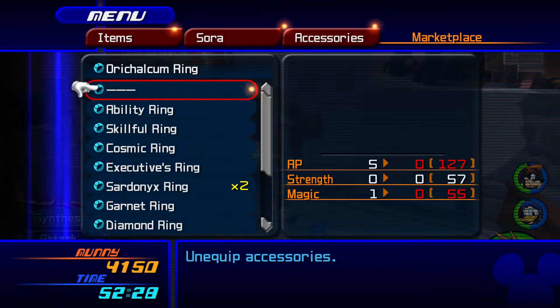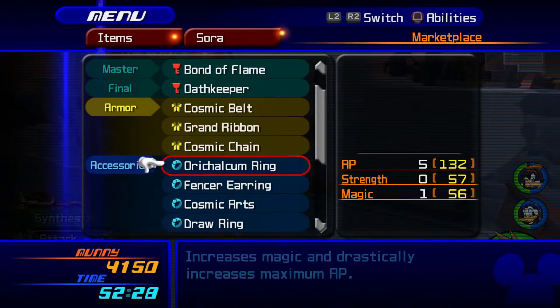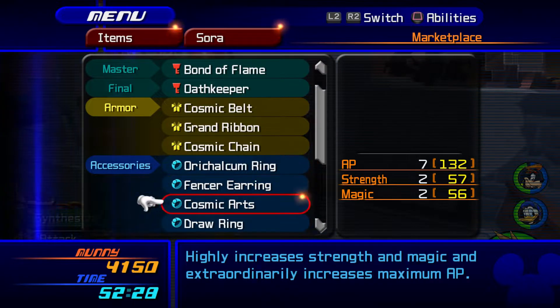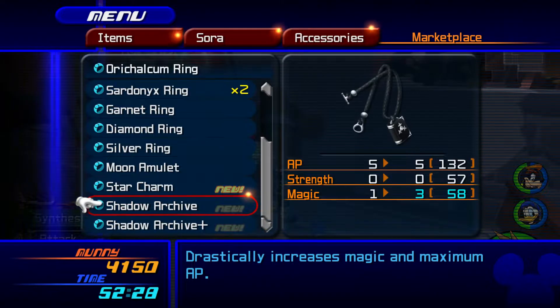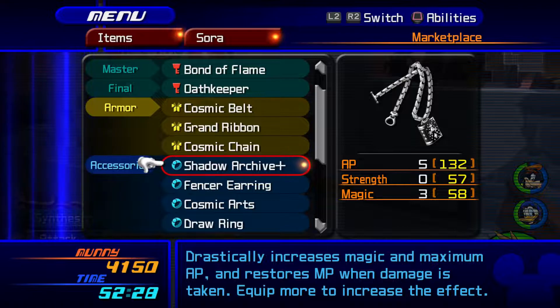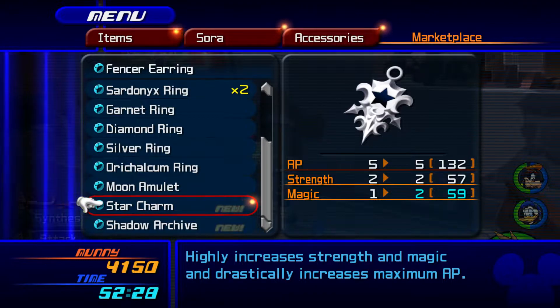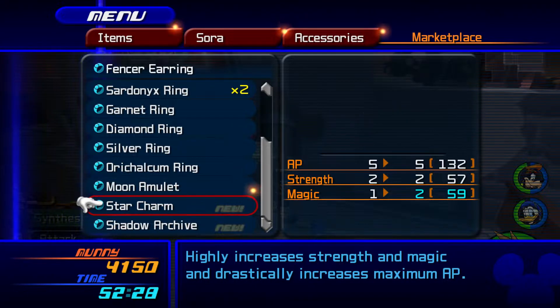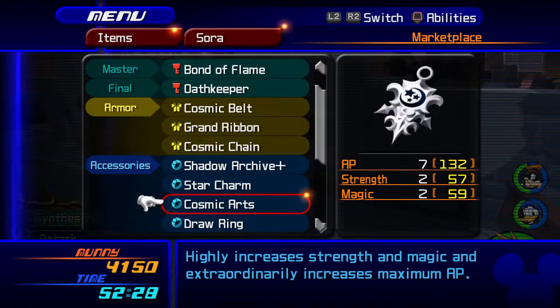Can we trade out Calcumarine for something slightly better, like the Shadow Archive Plus? 5 AP, 1 Magic. Yeah, we can trade it out for the Shadow Archive Plus with MP Rage as the ability. Sure, I like it. Fencer Earring at 521 — what do we got? 522. Give you another point of Magic there.